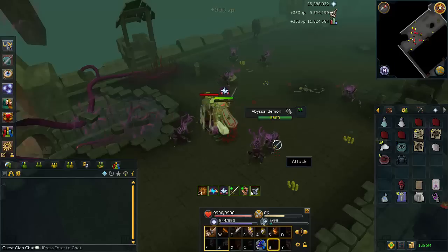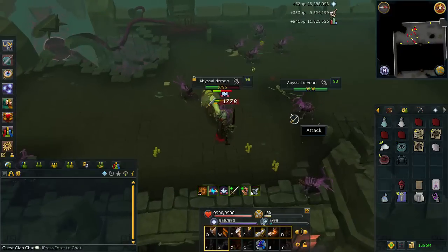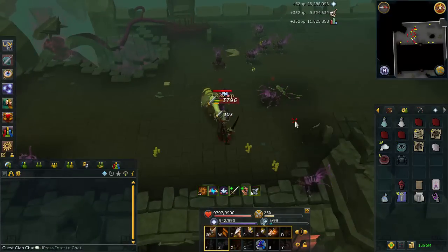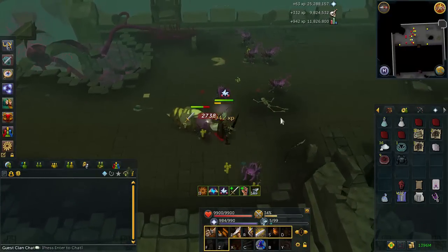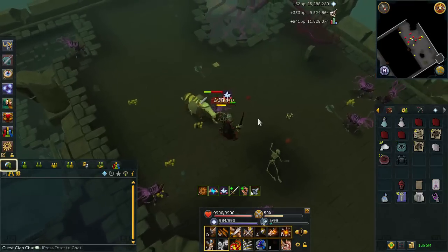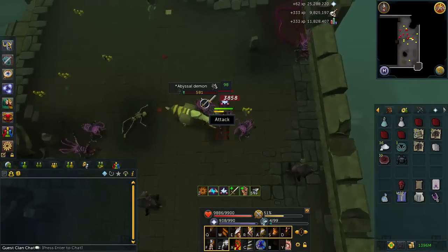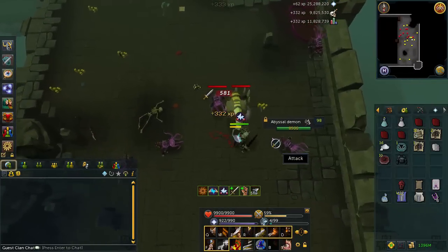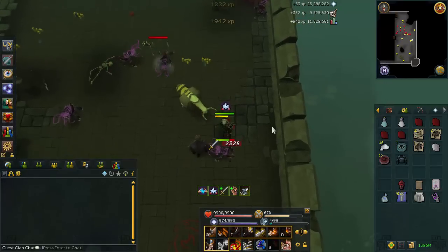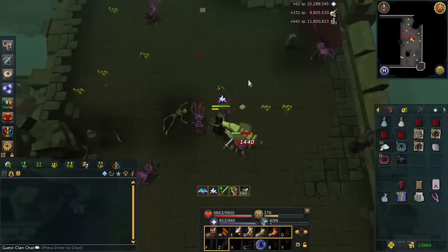Today we're going to be going over demon slaying, and why am I going to be going over demon slaying? Well, there's quite a few items in the game that will actually help you out quite a bit while slaying demons, and it's probably best not to go your traditional standard method of killing demons. Even if you're not on a slayer task and you just want to kill them for XP, or for some other reason — killing abyssal demons, black demons, greater demons, whatever you want to kill — these are some really nice boosts that can help, at least with the lower tier demons.